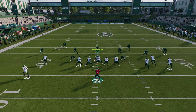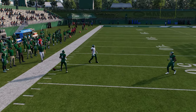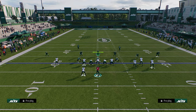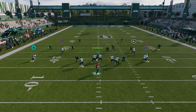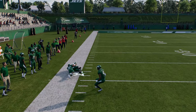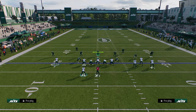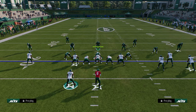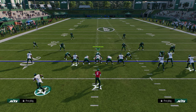If they go into cover four, that outside quarter will play this a little better than a half or a cloud will. So you're going to force your opponent into running cover three or cover four if they want to run zone. But if they play cover two coverage, they're just going to be cooked.